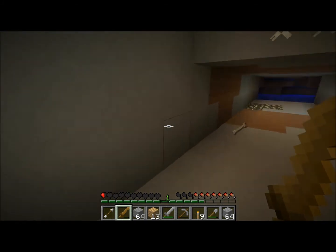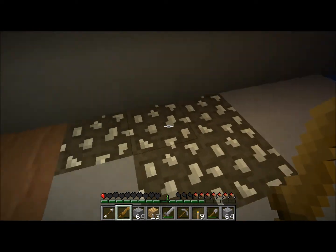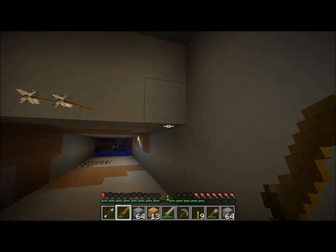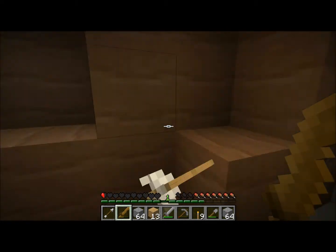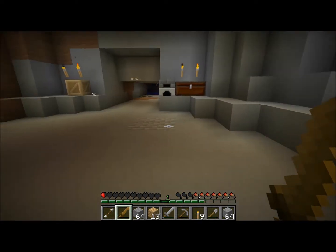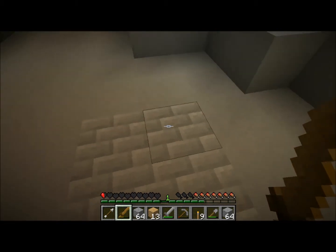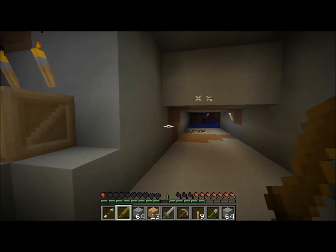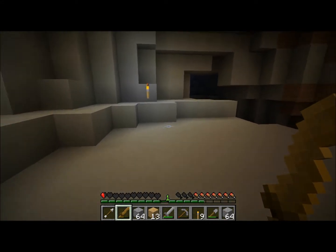I read your guys' comments and stuff and I changed the texture pack. This is called SereneScape and I really like it because it basically takes the vanilla and modifies it to make everything look really good. That cobblestone right there — that looks amazing to me. This is smooth stone, obviously, and then you have dirt, crafting table, furnace, chest — I like this.